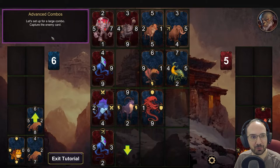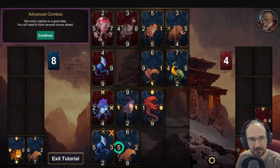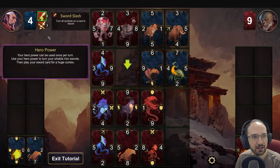Let's set up for a large combo - capture the enemy card. The 5 beats the 3. Not every capture is a good idea; you will need to think several moves ahead. The enemy used a big combo to capture most of the board. The situation looks bad but you still have a move to make. Let's take a look at your hero and their power - your hero power can be used once per turn. Use your hero power to turn shields into swords, then play your sword card for a huge combo.